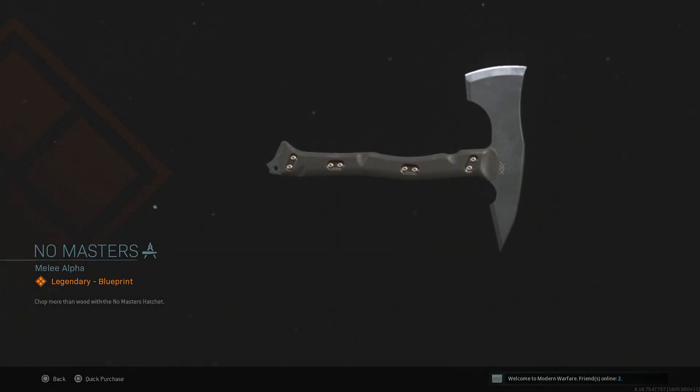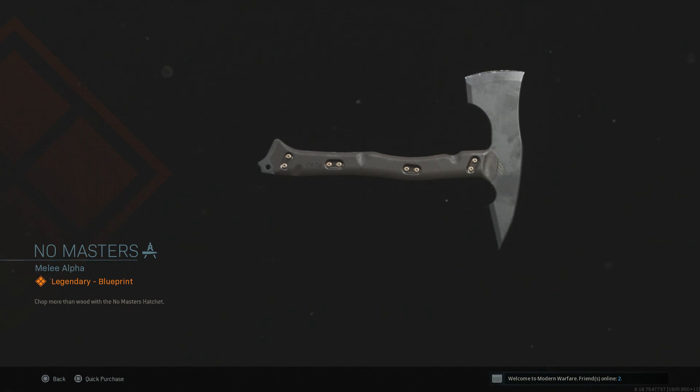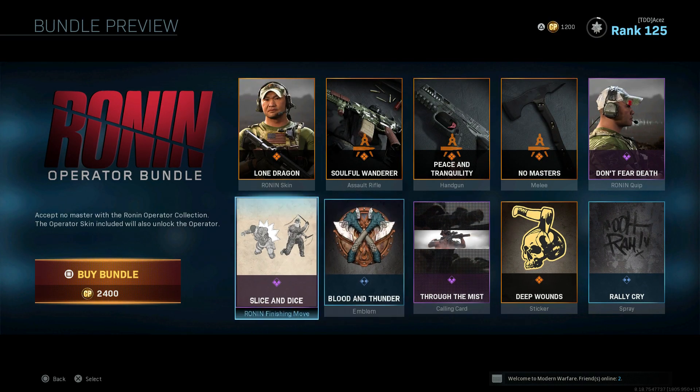The No Masters Axe is the first melee weapon I've seen that is an actual axe - I don't think there's been another weapon like this before. This could be the start of adding more variety like Black Ops 4 did with stop signs and robot hands. They might not go as crazy but could add more modern weapons like axes, maybe baseball bats. We also have his quip and then the Slice and Dice finishing move - one of the quicker finishing moves, which is good.